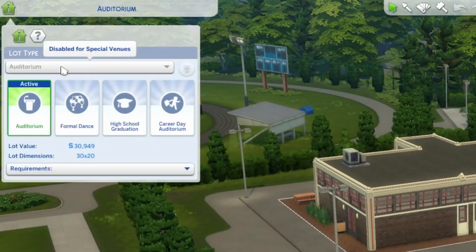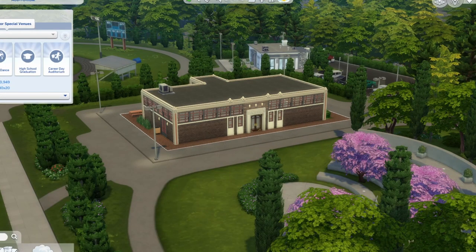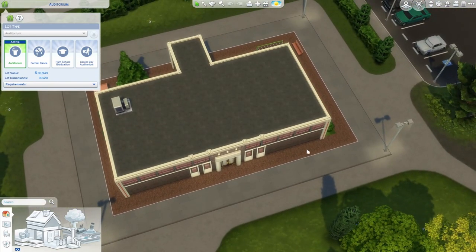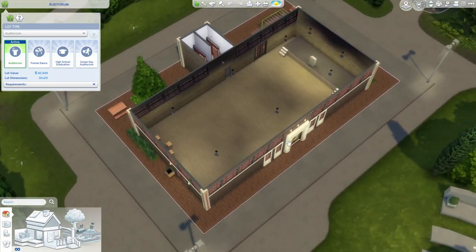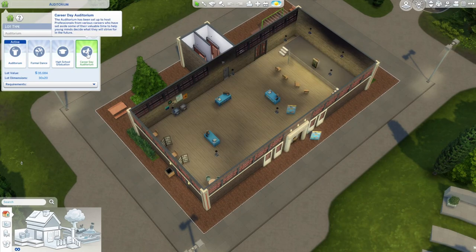You can find the lot type up here — it is a special venue, which means this is the only place the auditorium can be. But that doesn't mean we can't rebuild it, which is what we're doing today. If you're not familiar with this lot type, it's kind of similar to the community space lot type from Eco Lifestyle, where you have one lot that transitions to other lots. The auditorium works so you can visit the base auditorium at any time with your Sims.